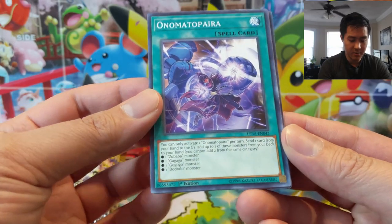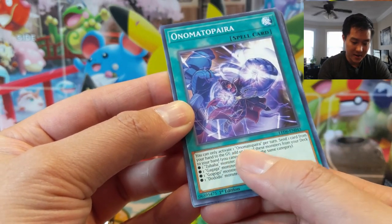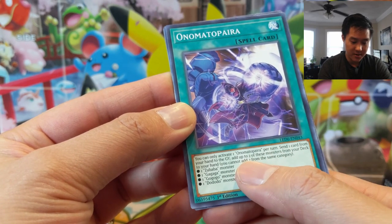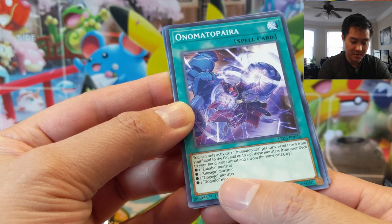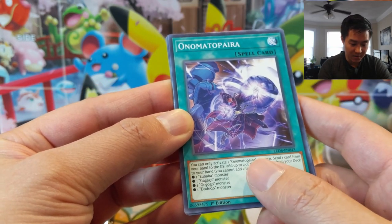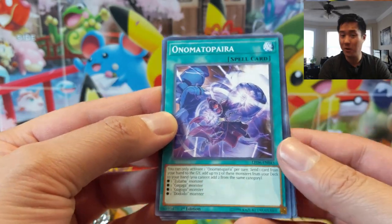Onomatopoeia: once per turn, send one card from your hand to the graveyard, add up to two of these monsters from your deck to your hand — one Zubaba, one Gagaga, one Gogogo, or one Dododo.